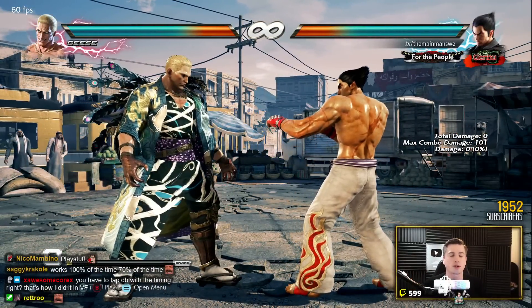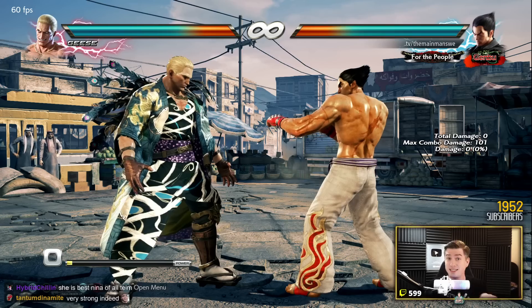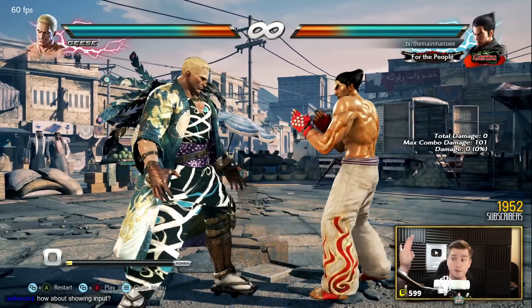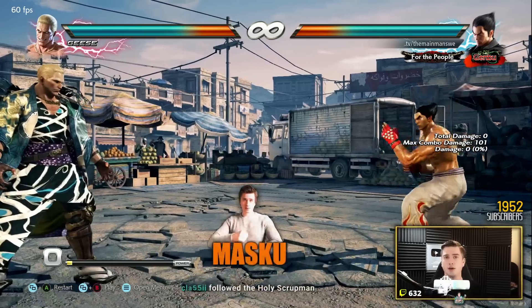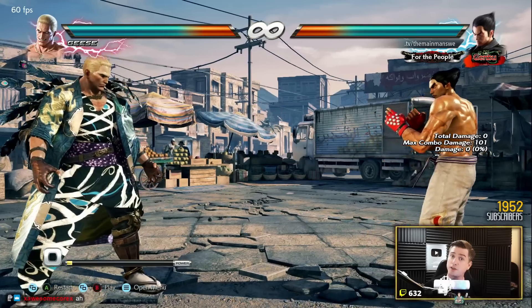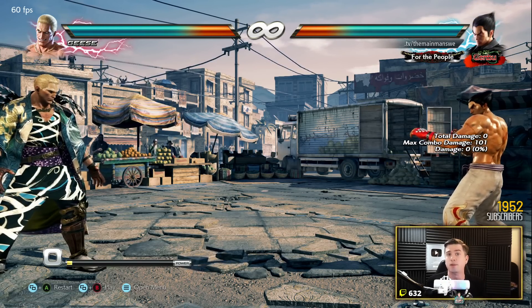Okay, with a little bit of warm-up it works. So what's happening here is that Geese does the quarter circle back two and then has two options — a mid or a low. The mid is significantly faster. So what you can do, with some practice and muscle memory, is block the first hit, then stand guard long enough for the mid kick to come out, and then duck to block the low. There are enough frames between option one and option two to block both with correct timing. That is the fuzzy guard.